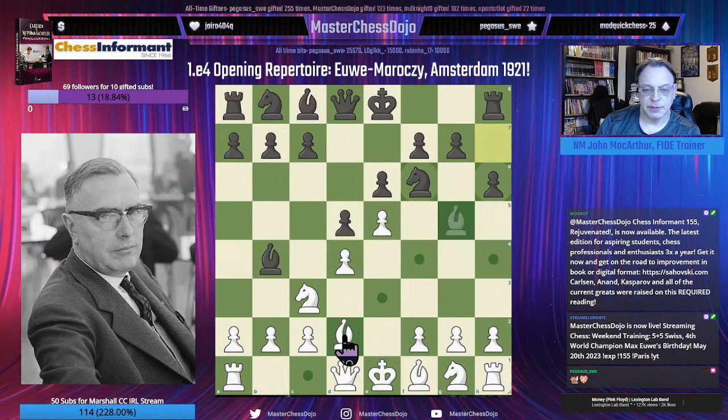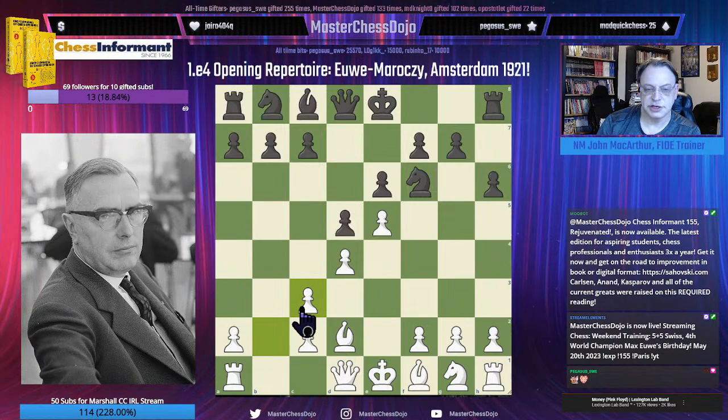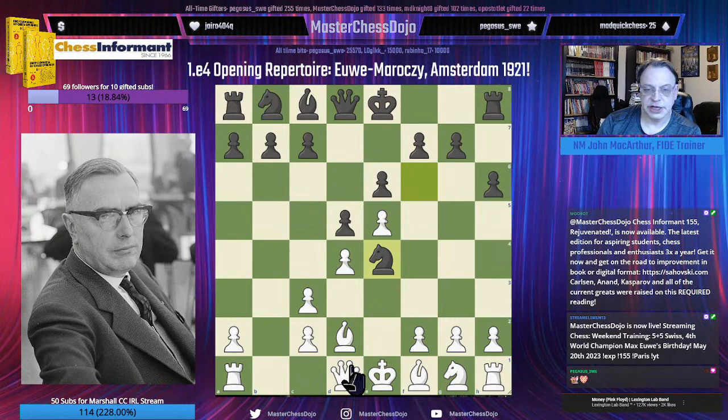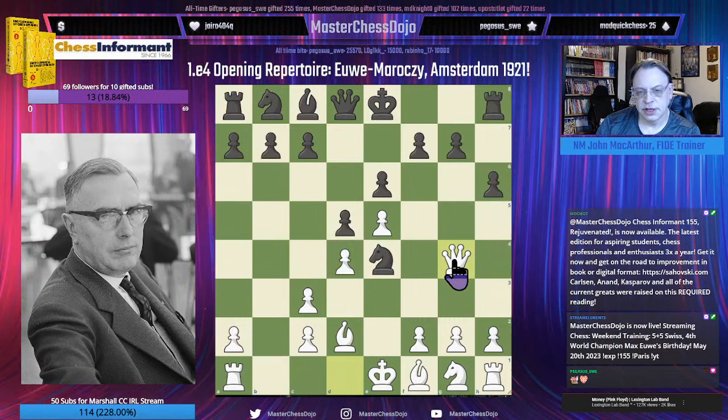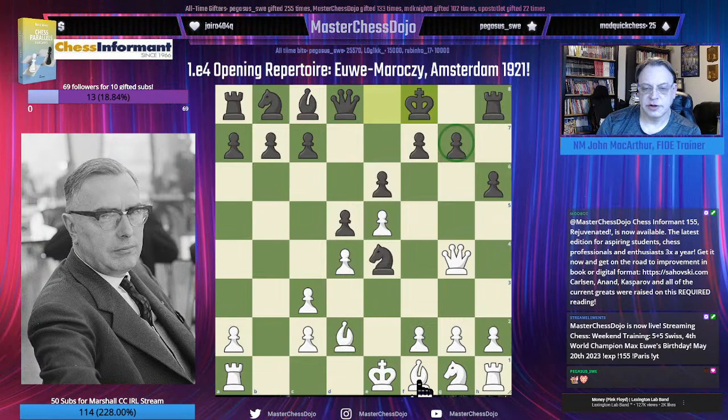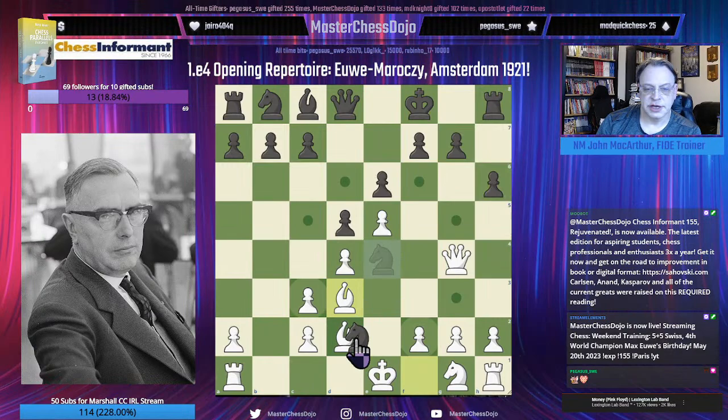The hardest move — the main main line to find — is Bishop D2, only because after Bishop takes, C3, recapture with the pawn, the reason why I might do this is to prevent any counterplay. There's only one trick that one has to worry about in the McCutcheon, and that is either after G6 or King to F8 — both moves are needed to guard the G7 square. Should White play the move Bishop to D3, Black does have an equalizing trick in reaching an endgame with Queen to G5 check.